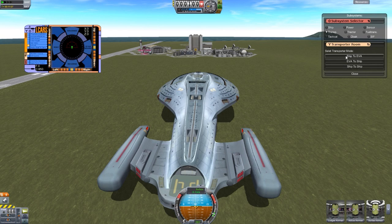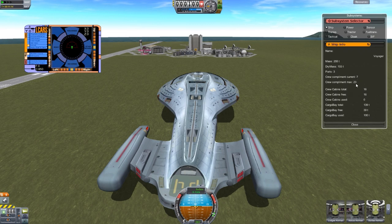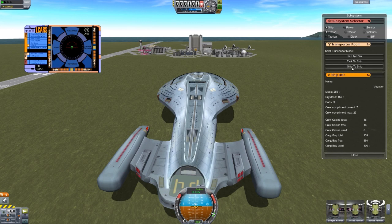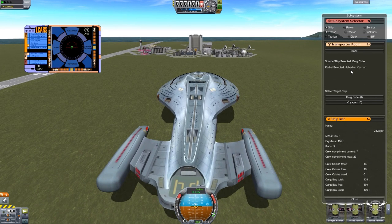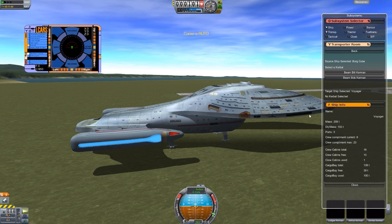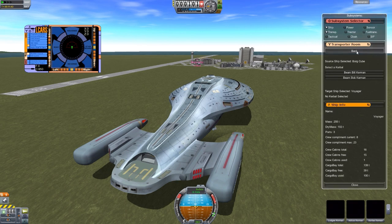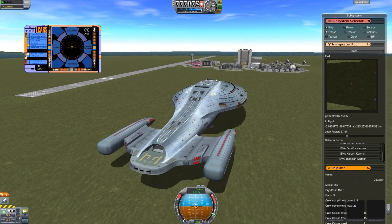With this transporter, it'll show the whole list. When we had the ship info out, we currently have seven crew, but this can currently hold an extra 23. So it'll show all of those, and you can do them ship to ship, ship to ground, whatever it is that you need to do. I believe there is some crew in the Borg cube. There we are — Borg cube. Let's bring Jebediah over to Voyager. We should now have Jebediah Kerman. If we hit back and do ship to EVA, we should be able to find Jebediah right there. We have teleported Jebediah from the Borg cube over to Voyager — so it does in fact work.